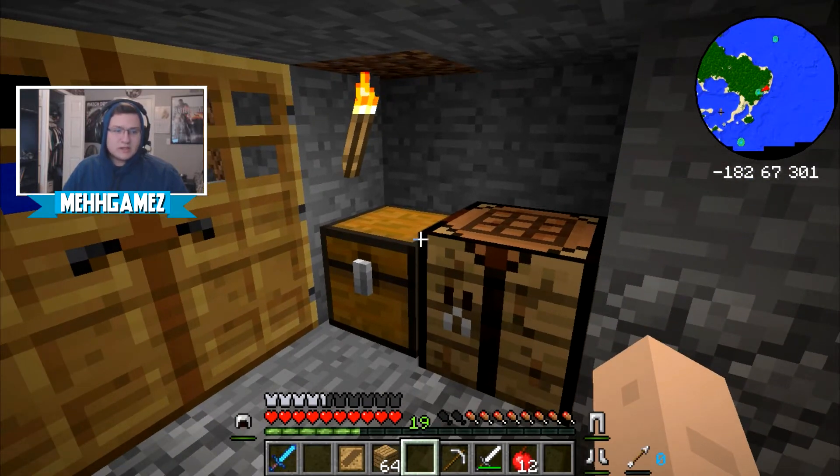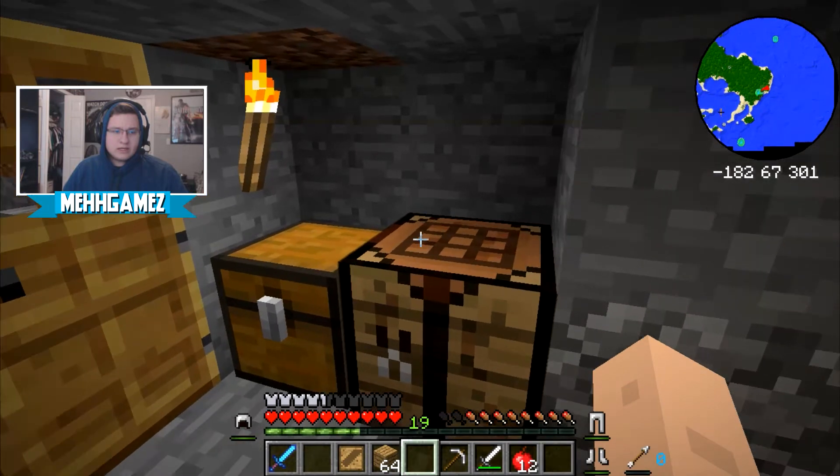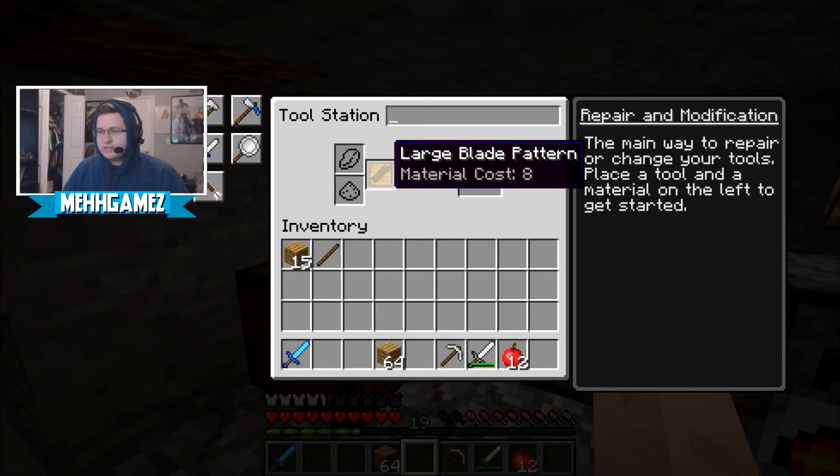The one we want today is the large sword — we're gonna try to build the blade on that. Step two, step three: click the parts of the tools you need to create, which can be referenced in the tool station on the right-hand side. Throw that in there — but I don't see the large blade in here.